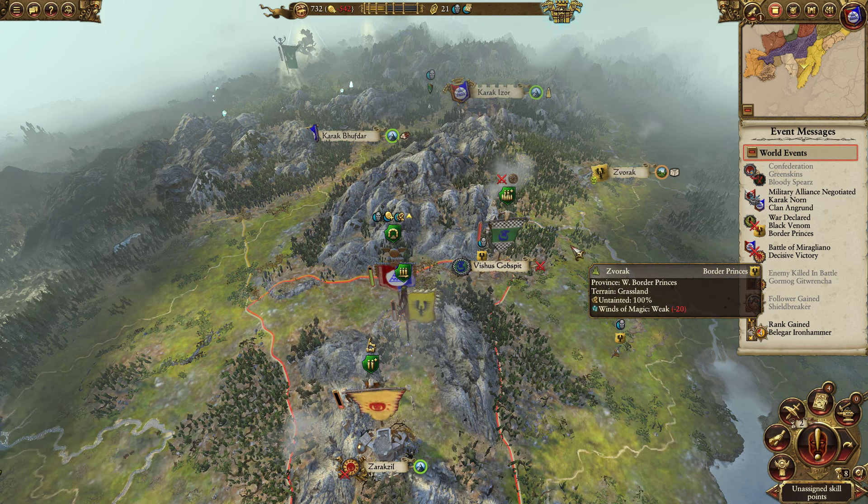Yeah, that makes sense. In the novels and stuff, I'm pretty sure they're around during the End Times — that's why they got introduced into the game. There's a bit where some Empire soldiers are trying to fight it, and when they charge it, the first couple of ranks just turn to mush because of the influence of the fucking warp. That's a terrifying creature.